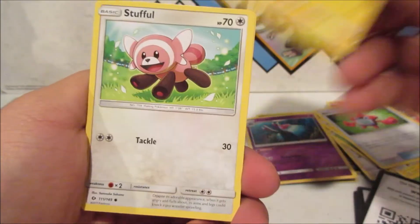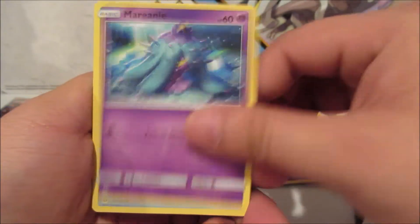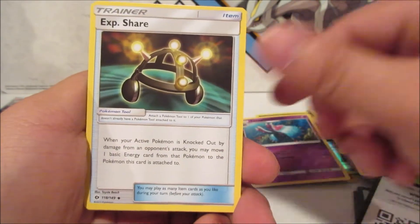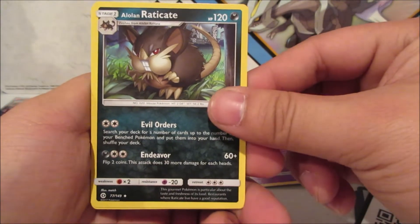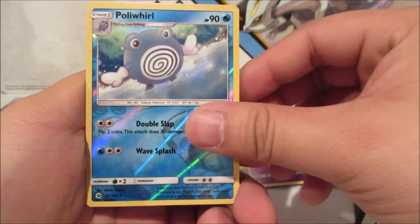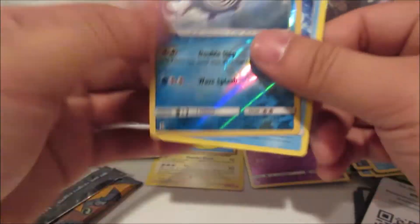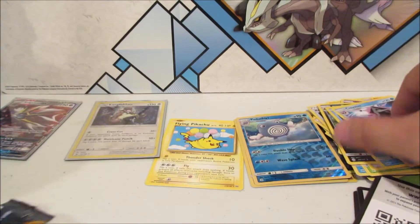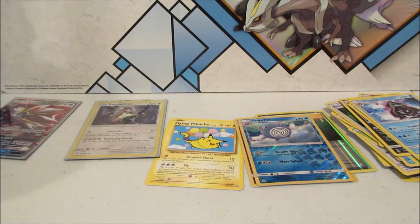Togedemaru, Stufful, Mareanie, Dewpider with Bounce, Metal Energy, EXP Share — not a good card — Holo Raticate, Wishiwashi, Poliwhirl Reverse, and Cloyster. That was the first tin.